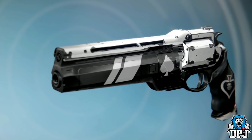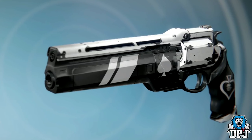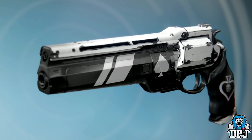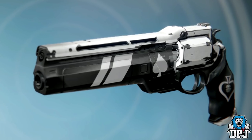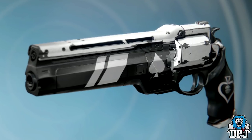Ok so the Ace of Spades — Cayde's hand cannon. It's quite clear where this hand cannon lies within the game, and you'd think you'd know how you get it also. Well, that kind of is and isn't the case. Yes, Uldren has the weapon, but it isn't as simple as just taking it back from his corpse it seems.